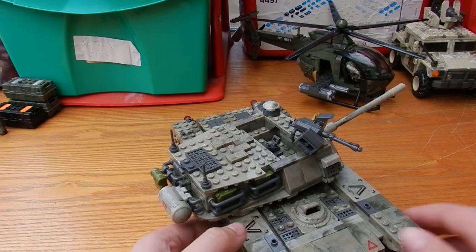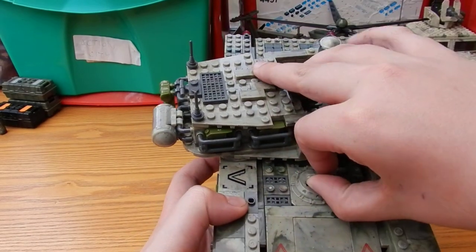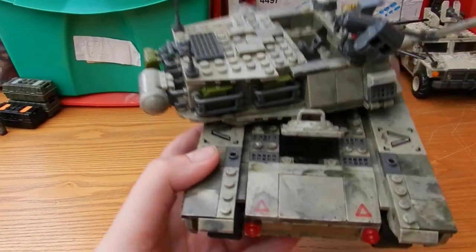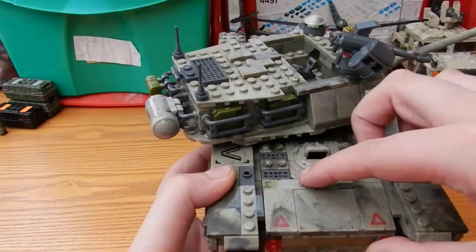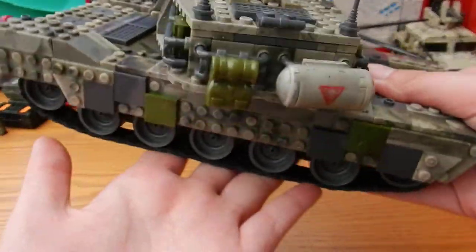Moving down into the body, we have an opening hatch with enough space inside for one figure, and we have the rotating treads with wheels underneath.